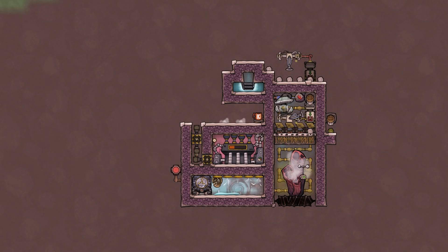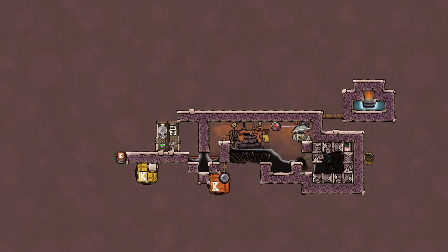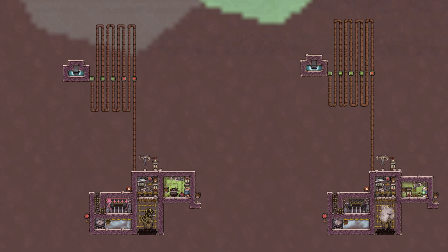Hello and welcome - Theater Chairman Engineer explains Oxygen Not Included. Today we're back with part four of our 'explain every vent, geyser, and volcano' series. I have three different ones for you: the hot polluted oxygen vent, the oil reservoir which uses our wonderful Escher waterfall, and the infectious polluted oxygen vent in two different versions. Let's jump right into it.